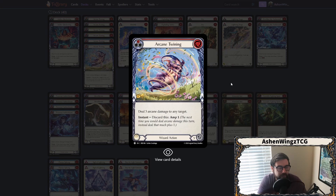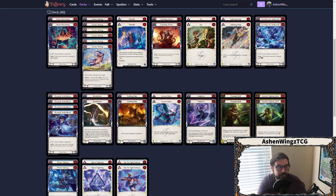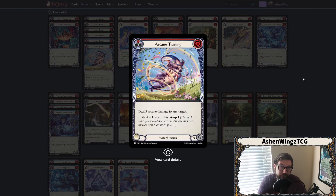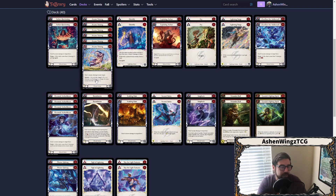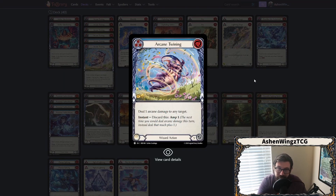We are running all three colors of Arcane Twining. The reason is because we can amp things. So if we're coming in with some arcane damage or planning to come in with arcane damage, we can always discard this card to amp our next card's damage, giving a little bit of a buff and making it harder for our opponent to block that out. These are great, and they also block for three — very, very valuable.